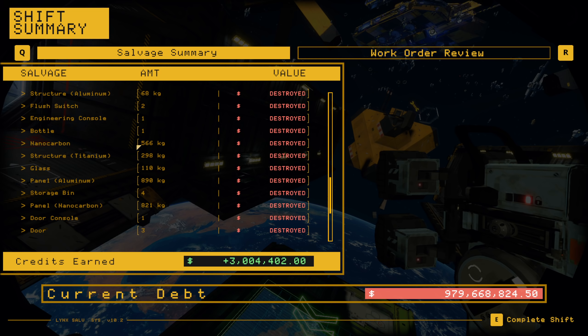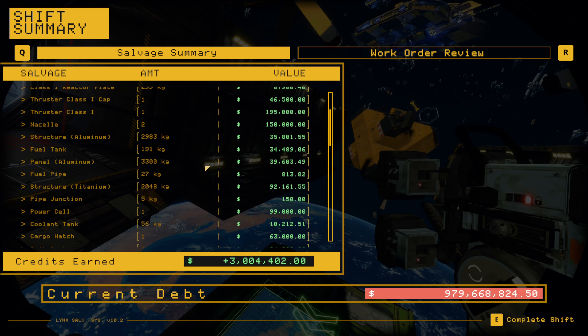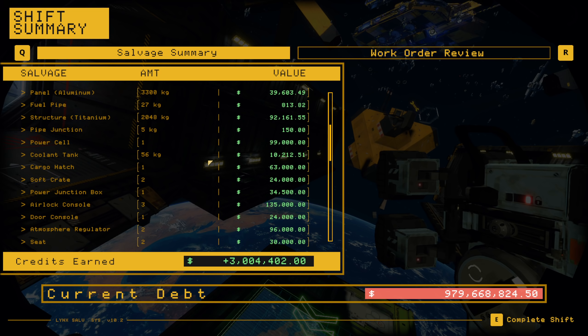Nanocarbon — there's always a lot of it. We missed about fourteen hundred kilograms of nanocarbon but saved well over two thousand kilograms. So pretty good. That's the whole Buffalo on a Class 3 ship — two million credits and over two thousand kilograms of nanocarbon recovered.